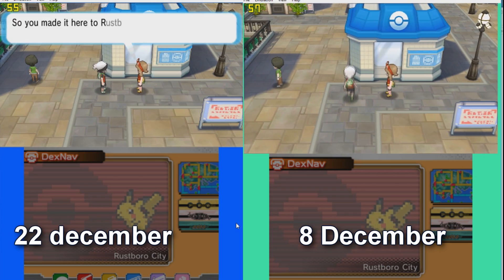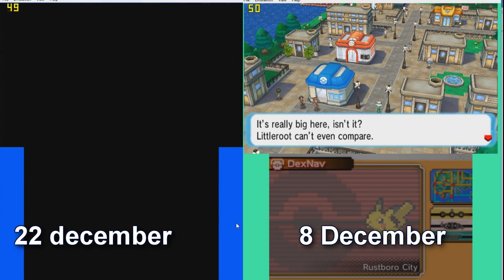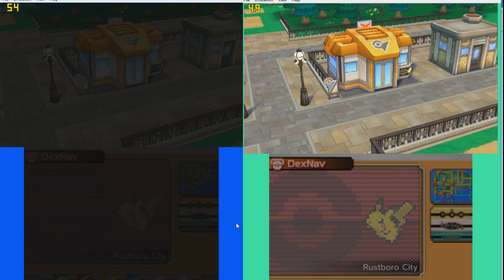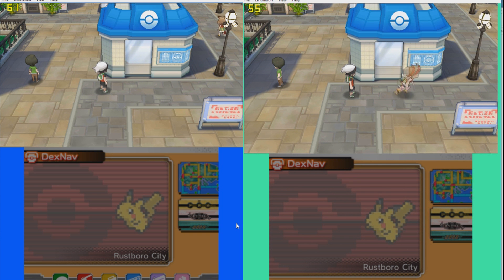We start off with Pokemon Alpha Sapphire. The reason I chose Alpha Sapphire is because there are no cheats possible on this version — the developers left it out for some reason, so instead of Moon or Sun I chose Sapphire. As you can see it's much faster than the 8th December version.